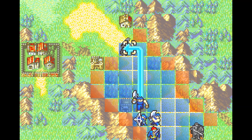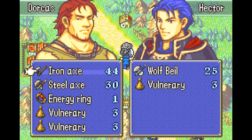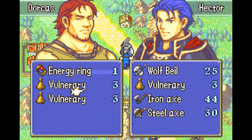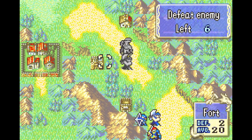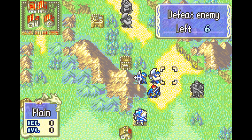Save the wolf bale — it will come in clutch in later chapters. Dorcas is pretty much useless, although I have to do something with him next chapter, so that's fun.